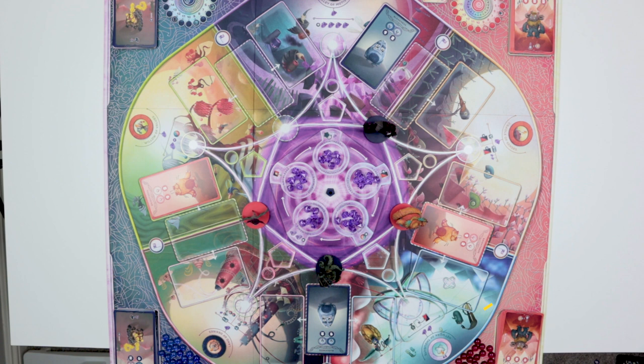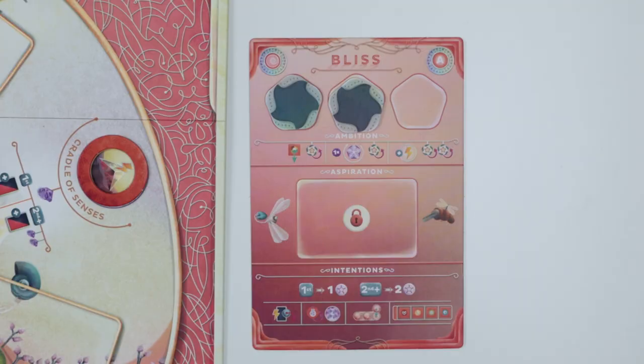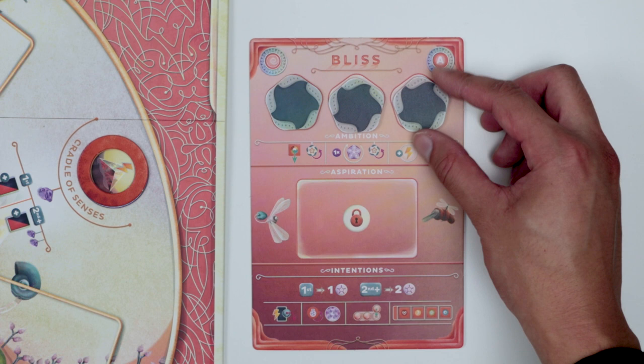Now let's talk about how teams work. If you're on Team Bliss, sit next to each other on the orange-pink side of the board. And if you're on Team Gloom, you'll be on the blue-black side of the board. You can share any information between your teammates like showing your emotion cards, but you can't trade willpower or cards between each other.